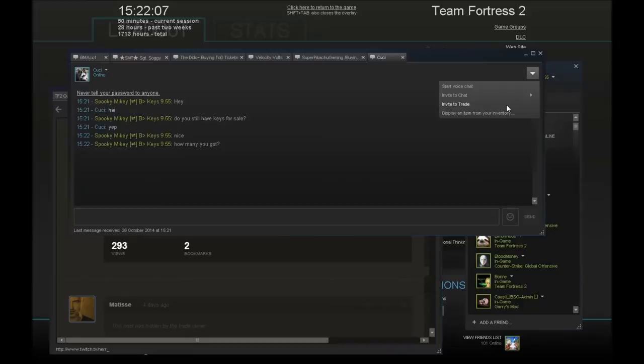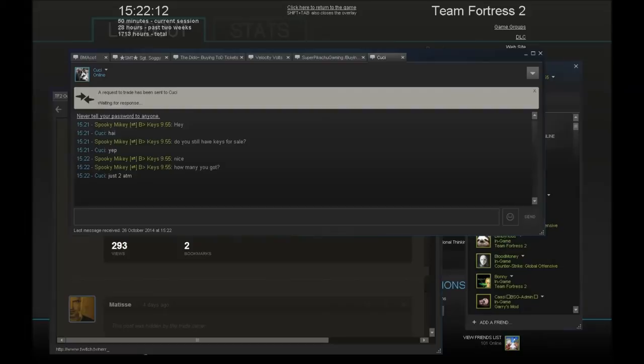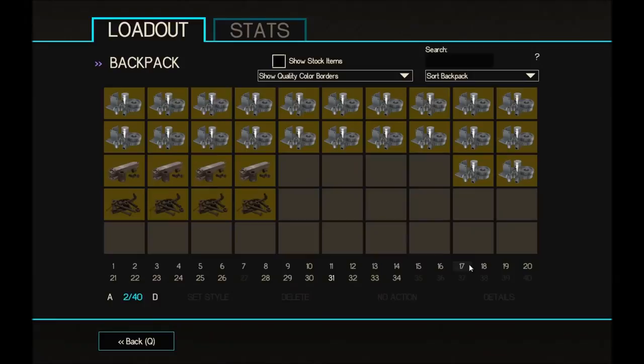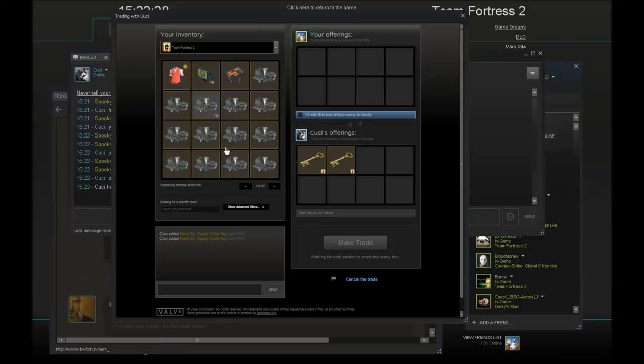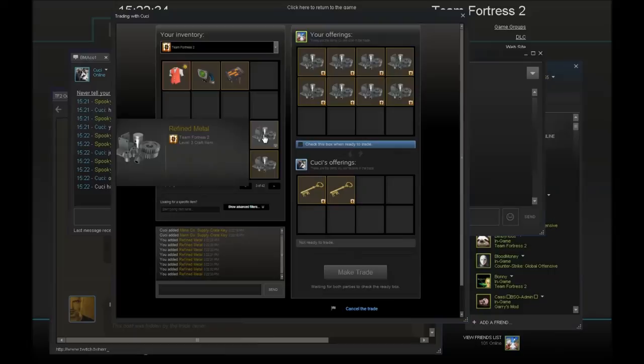I'm grabbing both of these keys right now — just stealing them so nobody else can take them. That's the sort of thing you need to do with keys: grab them as soon as they're listed. That's 1, 2, 3, 4, 5, 6, 7, 8, 9...